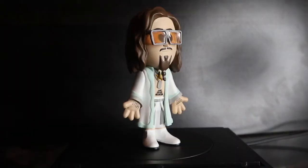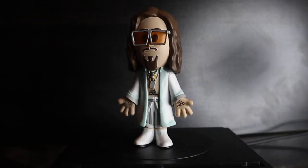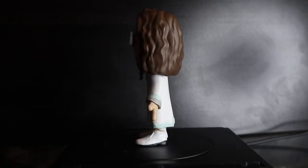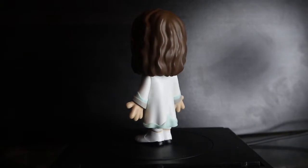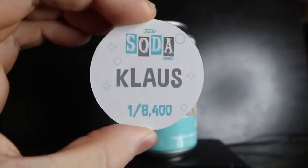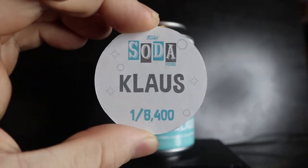Opening both Klaus cans — come on chase! Three, two, one — both common. Still a pretty decent figure with really nice stomach and hand tattoos that say 'hello' and 'goodbye,' and cool hair. Pog: one out of 8,400 pieces.